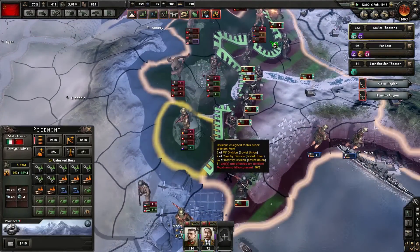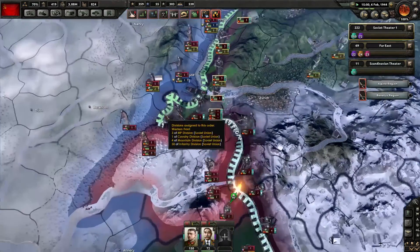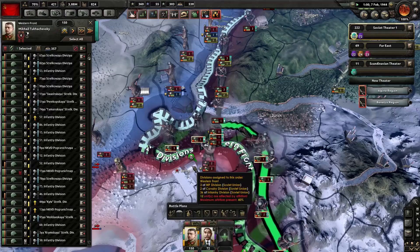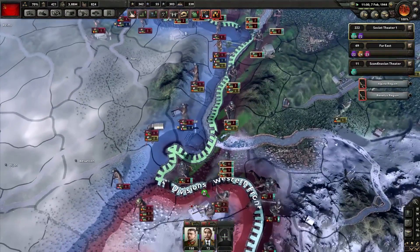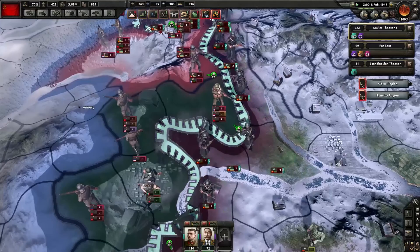The annoying thing is we're running into the Border Forts, which should have historically been facing towards France, but still count towards us despite attacking them from behind. I get that there's no special in-game thing that says this wasn't supposed to be attacked from this side.